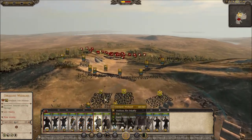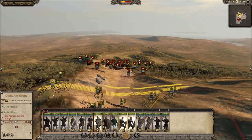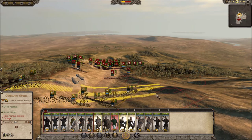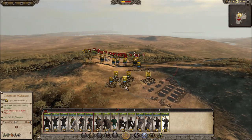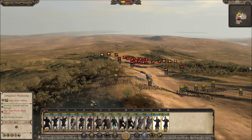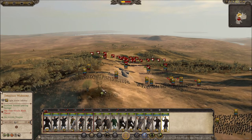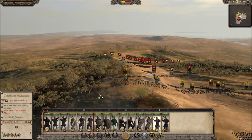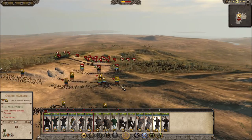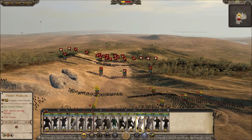We have our general in spare, plus two units of axemen — we'll keep these guys ready to charge in if we need them, probably over here. Then we have two extra units of Thracian warriors. I'm gonna keep one unit over here and one unit like this, to stop them from outflanking us. Hopefully they won't flank us on that side because the terrain is a bit too rough for them.